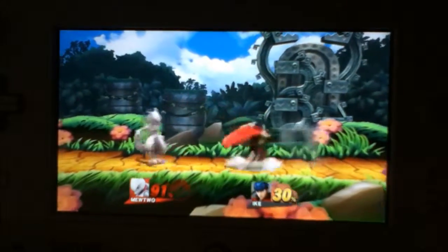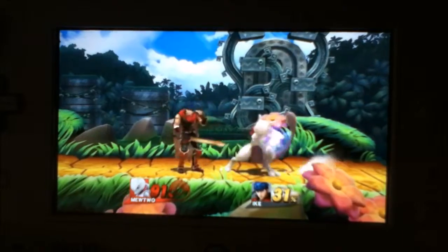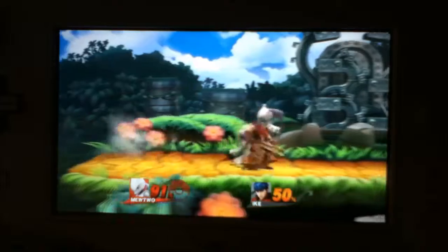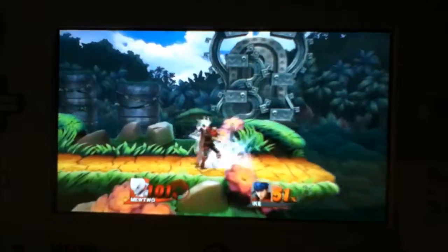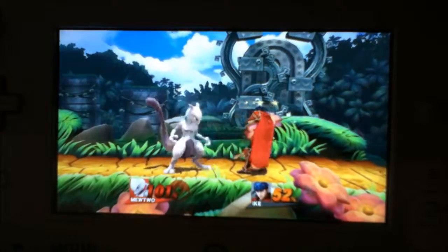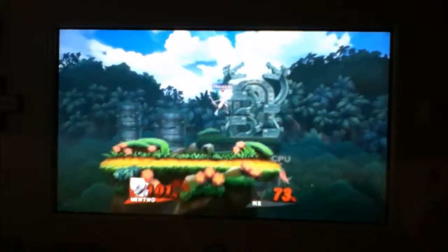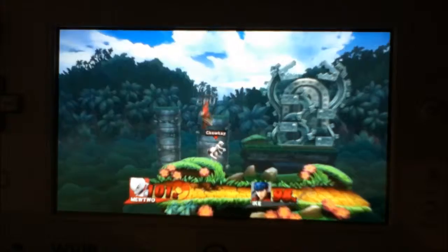The down B is pretty cool — it confuses them. You can pretty much get them set up to do a smash attack. If they have higher damage, then that's a really good way to win the battle.